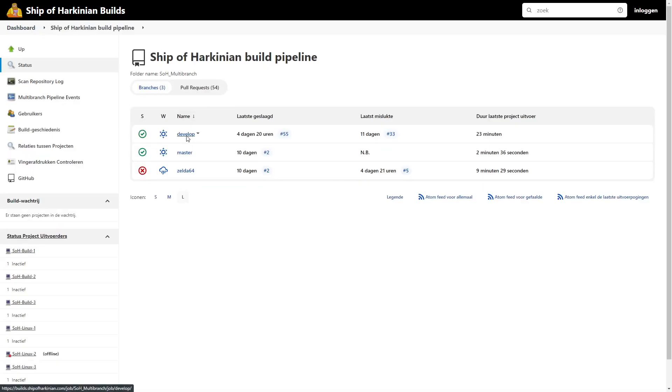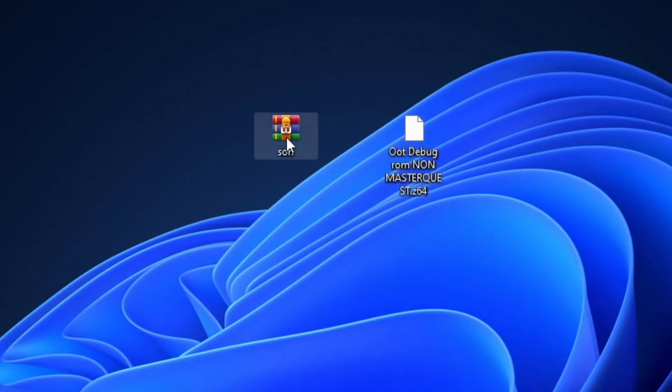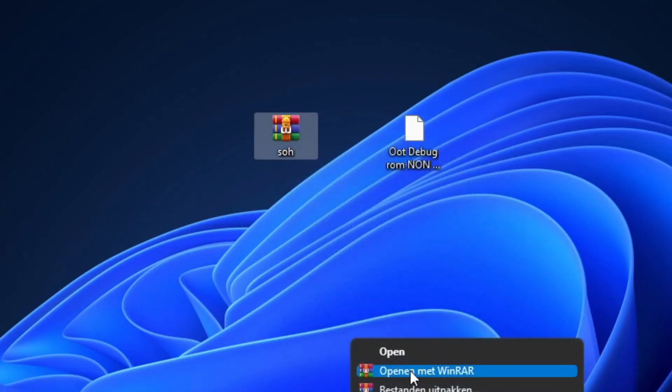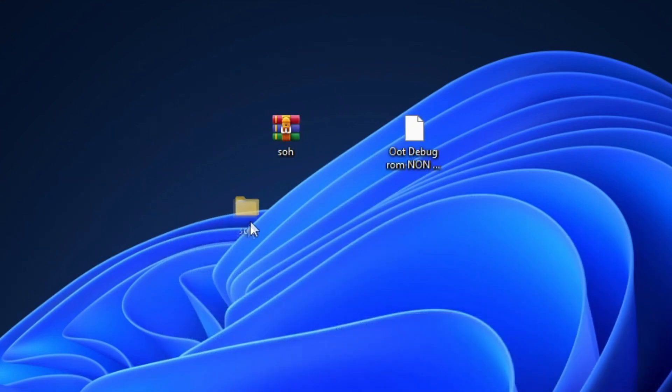First I'll be showing you how to install the PC port. Down in the description you will find a link where you will find the latest updates. Just select the develop branch and download the latest release. You will need to download the Ocarina of Time debug ROM that is not Master Quest. You should be able to find it on Google — I'm not allowed to link it to you so you'll have to find it yourself.